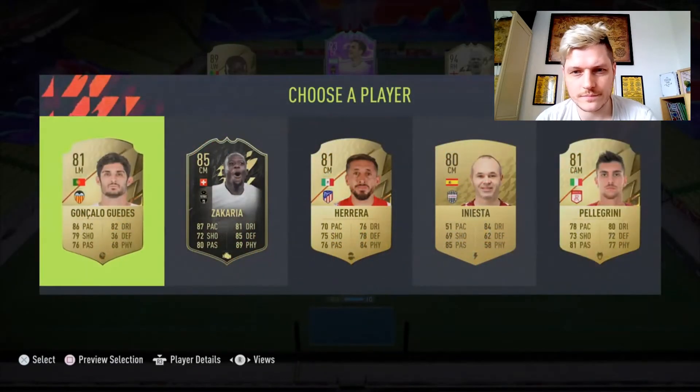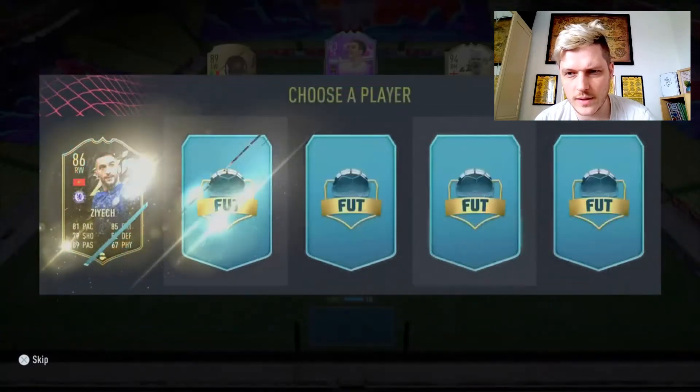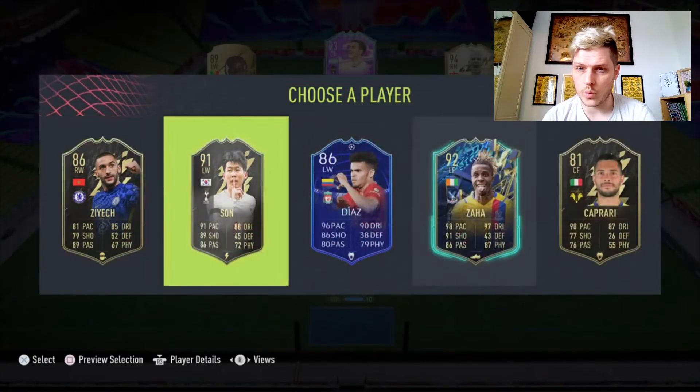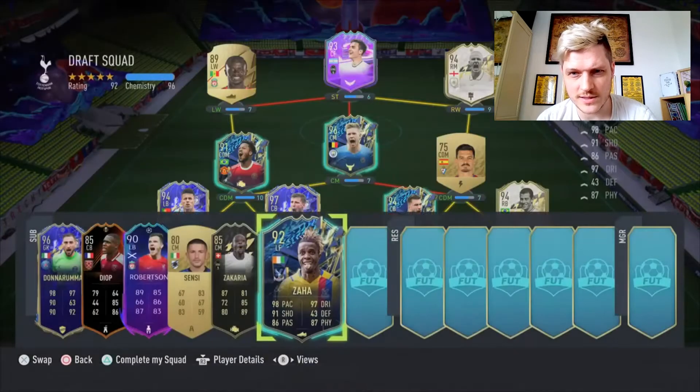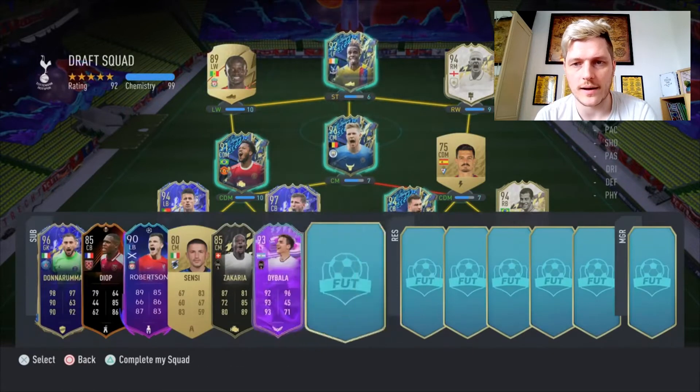It's not going to last because I'm going to keep getting at least a few more crap ones. Yep, here we go — it's okay, it's okay, we'll take him for the little bit of extra rating. Oh hello, Zaha — is that going to keep my chemistry? Yeah, yeah, lovely. Zaha very nice — 92 Zaha.